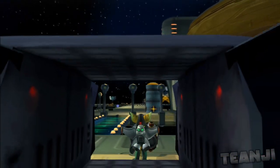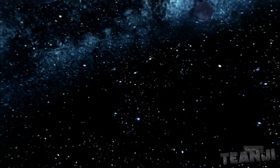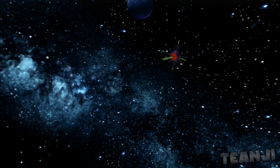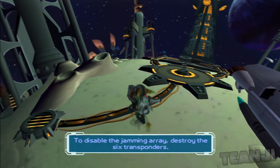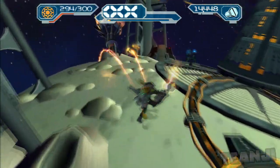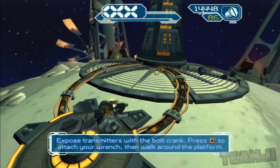Sabotage the flux while there's a jamming array, or you can go back to the start. Well, let's sabotage, shall we? I'm pretty sure you get Giant Clank for this, but I could be mistaken. This is pretty far away from the planet — or rather, the asteroid field. To disable the jamming array, destroy the six transponders.